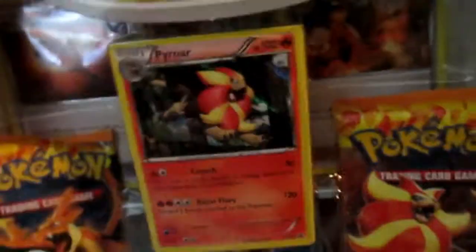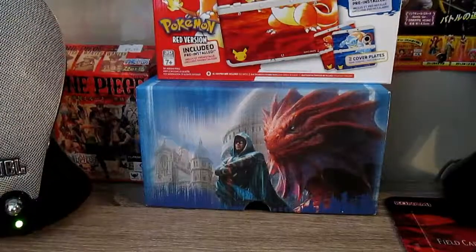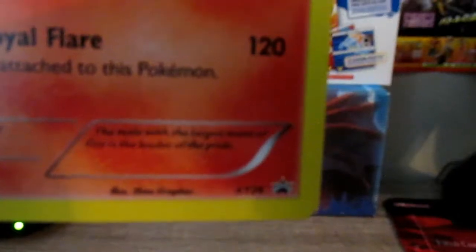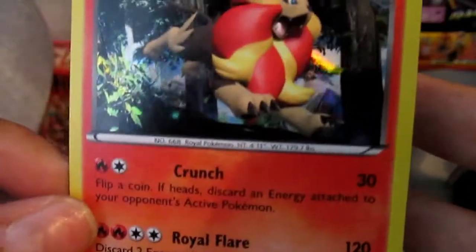So I will just open this up for you. I got this at Walmart for $15 plus tax. Let's see if I can get this out to show you guys. Here we go. Here we got the Pyroar promo card, number 26, and it's got Crunch and Royal Flare and 100 HP. So no ability on this Pyroar.